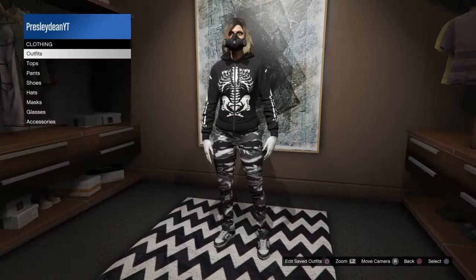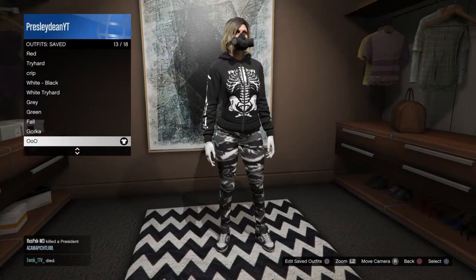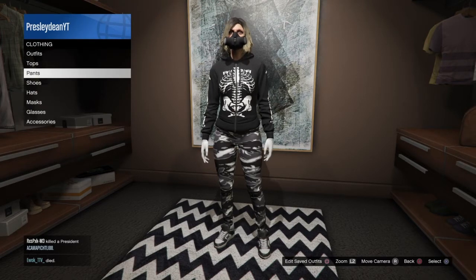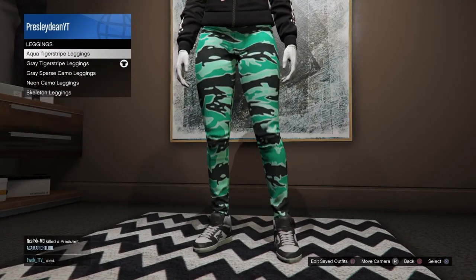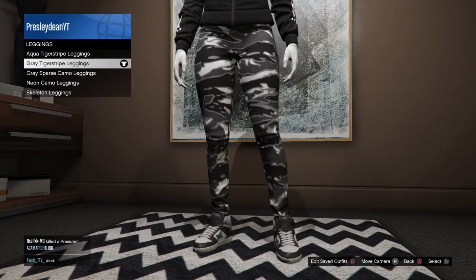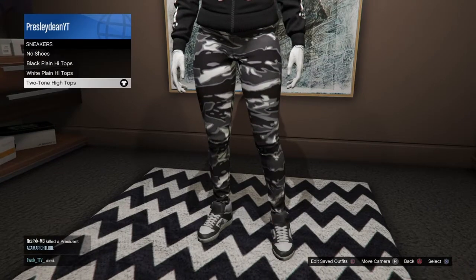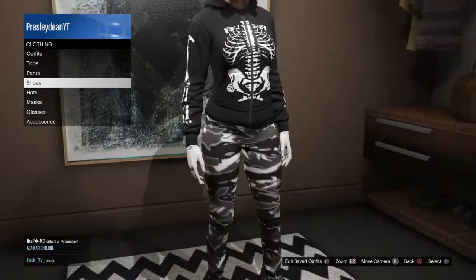Alright, so the first outfit — I just made these random outfits. For the leggings, it's called the Gray Tiger Stripe Leggings. Then for shoes, go to sneakers and put on the Two-Tone High Tops with the White Con.